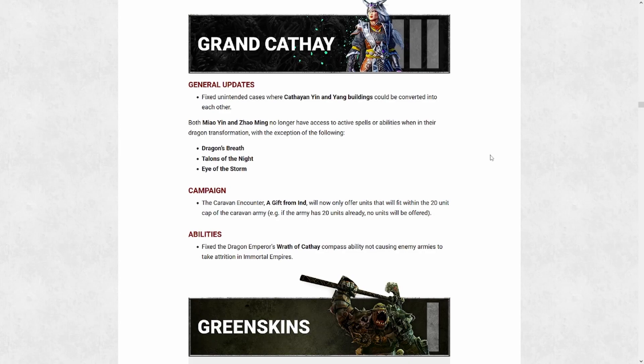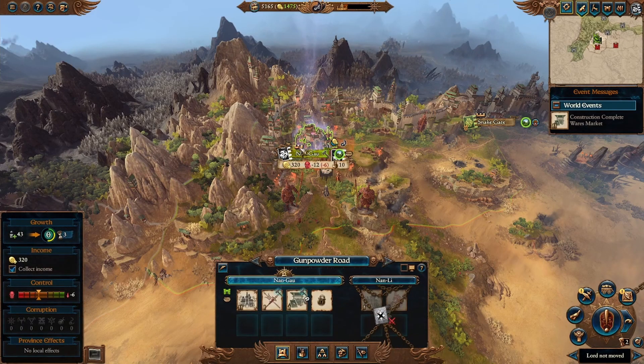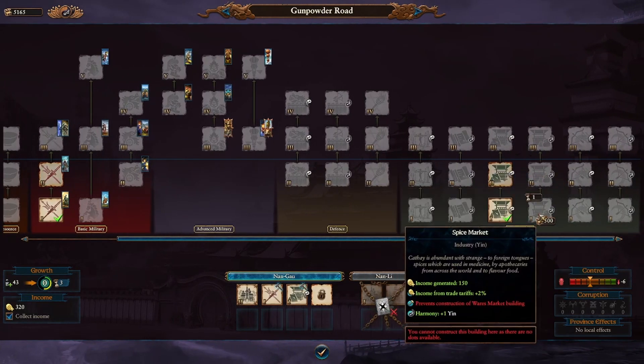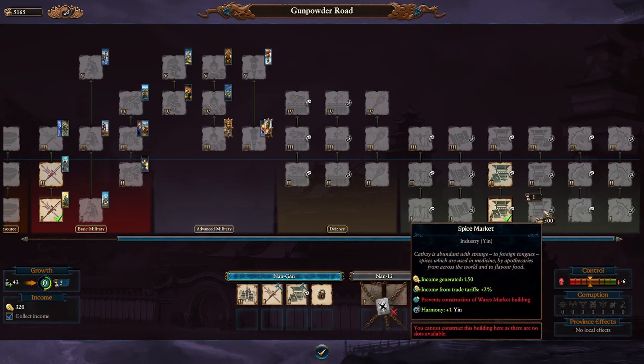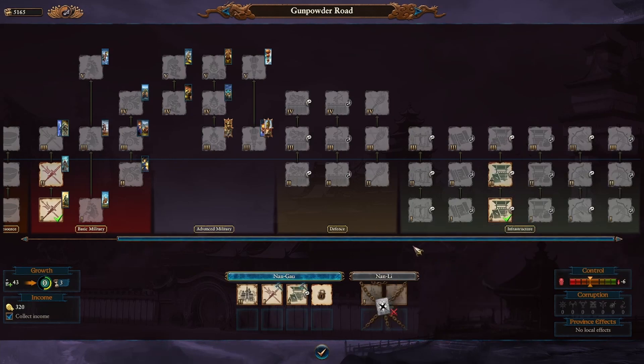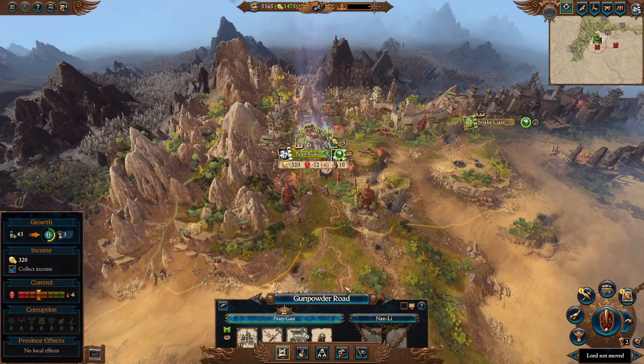Cathay actually had quite a big change — a big nerf to their harmony mechanic regarding buildings. Previously you used to be able to go into the building menu and select the alternative harmony version of the same type of building, essentially transferring the building type over. Now it seems you can't do this at all, at least on the few buildings that I've tried. This used to be a very effective way to manage harmony properly — now whenever you're taking new territory, you're going to have to destroy buildings and remake them. I don't think that's going to be very fun and I'm not sure it's a good change.